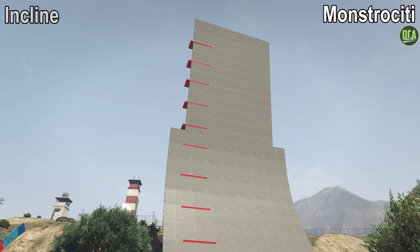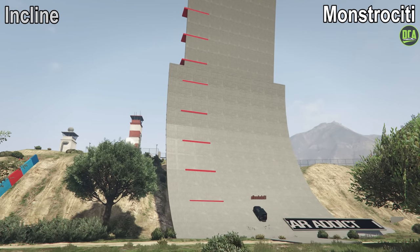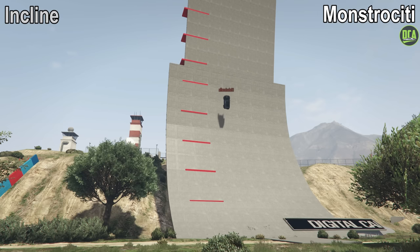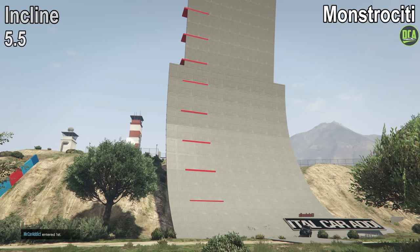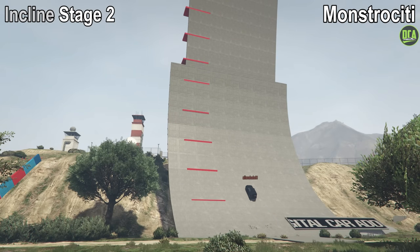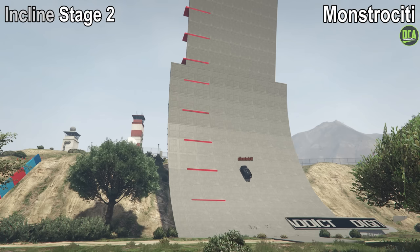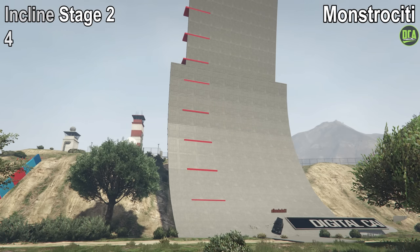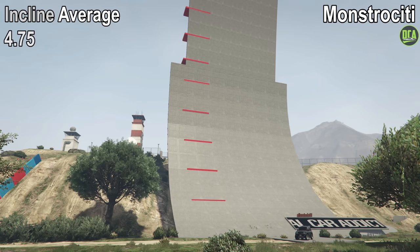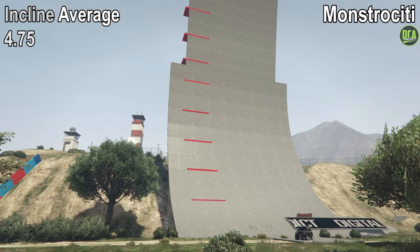Starting off with the regular Monstrosity, we have the incline test from a flat surface. The Monstrosity has good acceleration, but it just lacks torque. It makes it right between red block number 5 and 6, which gives it a 5.5 out of 10. In stage 2 of this test, where it started at an angled position, it makes it to red block number 4 but not quite close enough to red block number 5, which gives it a 4 out of 10. Taking both those scores, we get an average of 4.75 for the incline test, which is a pretty average score.